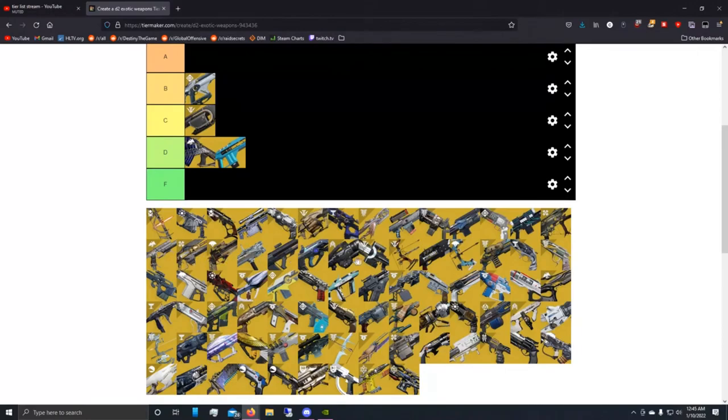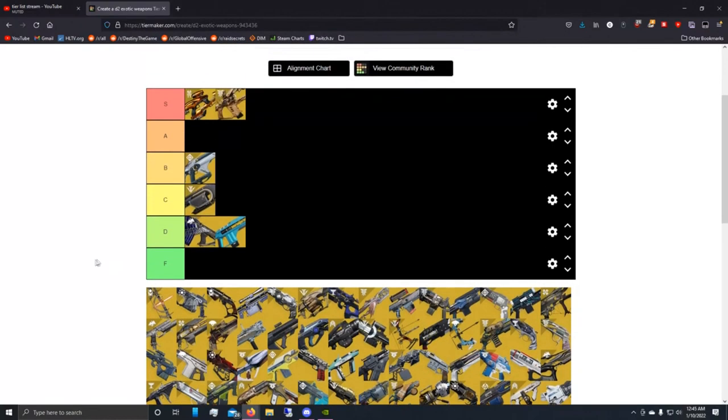After checking the list, that does it for the fusion rifles. Next up let's move on to the trace rifles. We'll save the linear fusions for last.